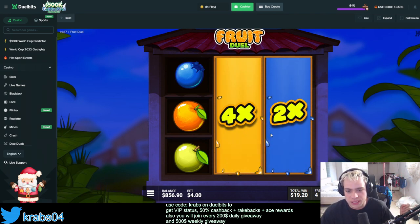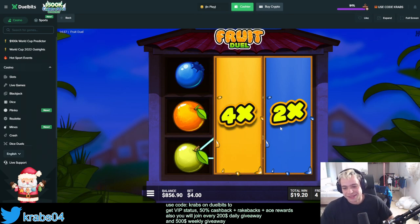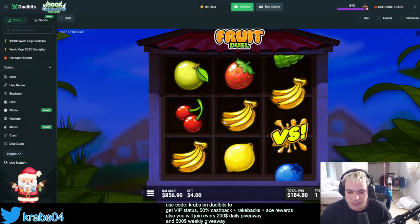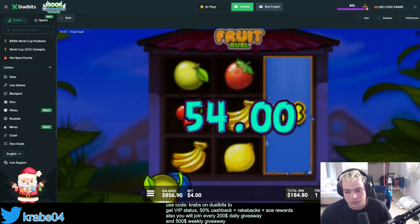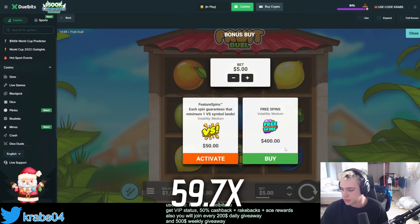We got two versus — but I think these are garbage symbols with bad multis. Mostly when you get two versus it's absolutely insane and you instantly break even and profit, but I think we got the worst symbols possible. Also we got bad multis. If we could have gotten bananas there, we didn't even break even. We got half the money back with two versus — three versus, alright.